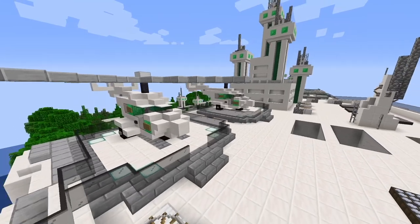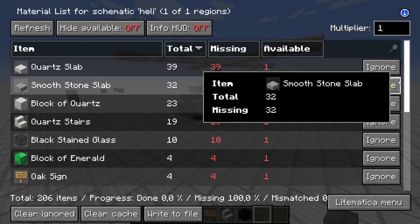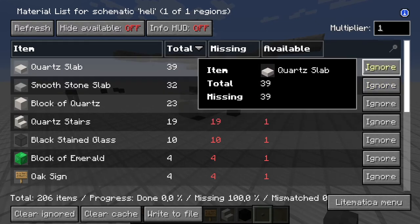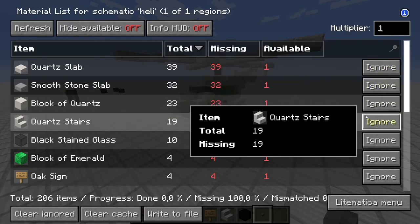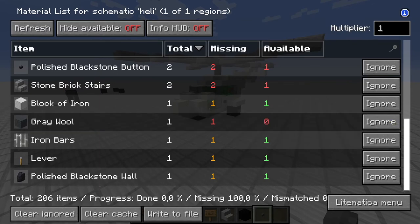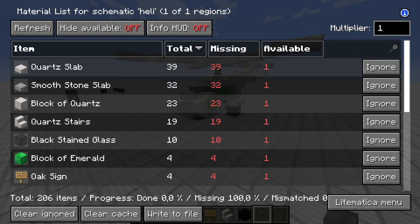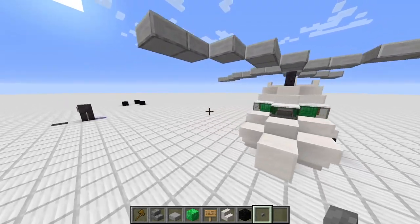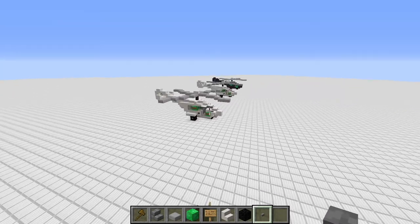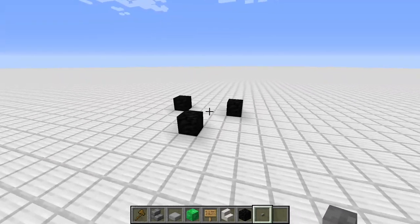Hello to my building world. Here is a complete material list of items you will need in order to build this helicopter: quartz slabs, smooth stone slabs, block of quartz, quartz stairs, and so on. Just feel free to pause the video at any second and get your materials. Now I will build this helicopter and afterwards show you a few different versions.